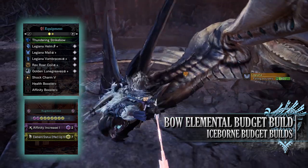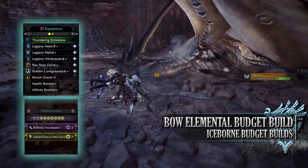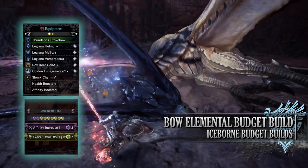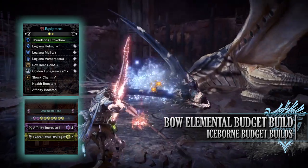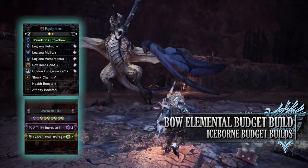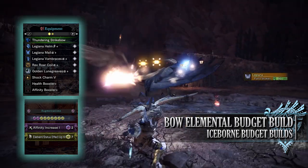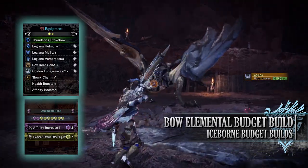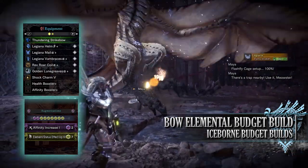I'm also using a Shock Charm 5, although this can be replaced to match whatever element you are using, because you can swap out the weapon for pretty much any element in the game. For my weapon I'm using the Thundering Strike bow, which is the Tobi-Kadachi bow, but you could use any elemental bow. If you've got access to augmentations, I'd recommend an Affinity Increase augmentation and then maxing out the elemental up augmentation. Specialist tools are down to personal preference.